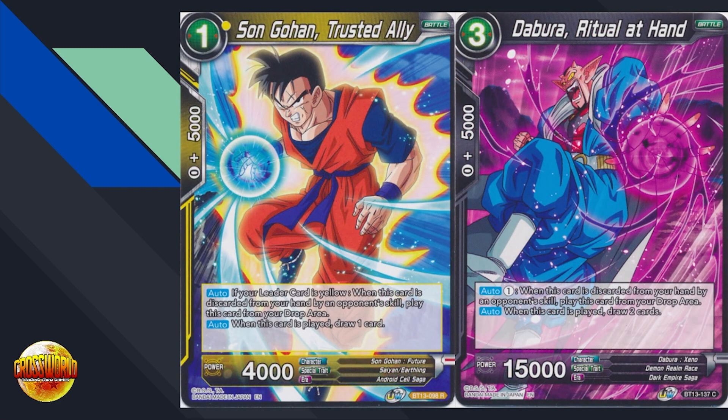The first thing is cards like Deborah Ritual at Hand, or for green and yellow, cards like Gohan Trusted Ally, which is basically a free form of Deborah — it doesn't cost energy but draws you one less card. Every single deck that wants to can play Deborah Ritual at Hand. These cards help you supplement the cards that Gohan is making you discard. Gohan is not a super traditional hand control deck — it's taking more of your hand by being super aggressive and putting on a lot of pressure, but whatever they take via skills, these cards will help counteract. They've been very popular this format.